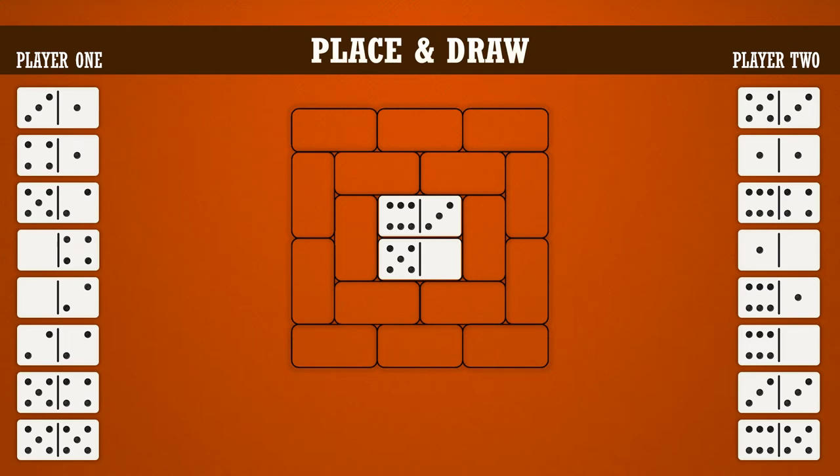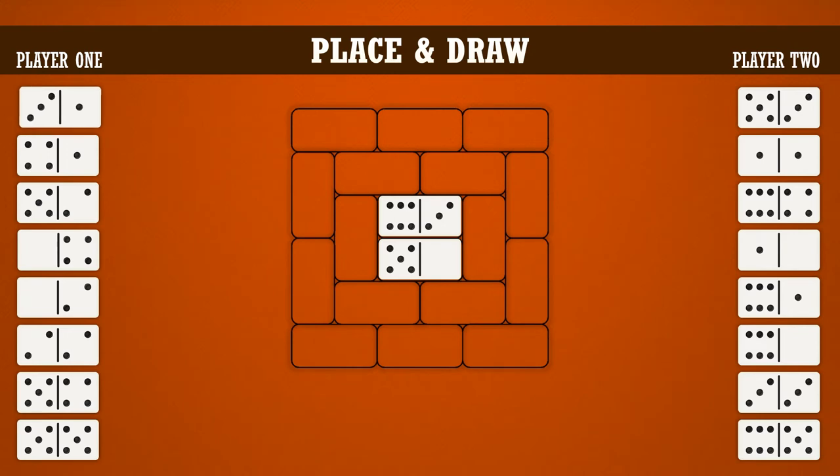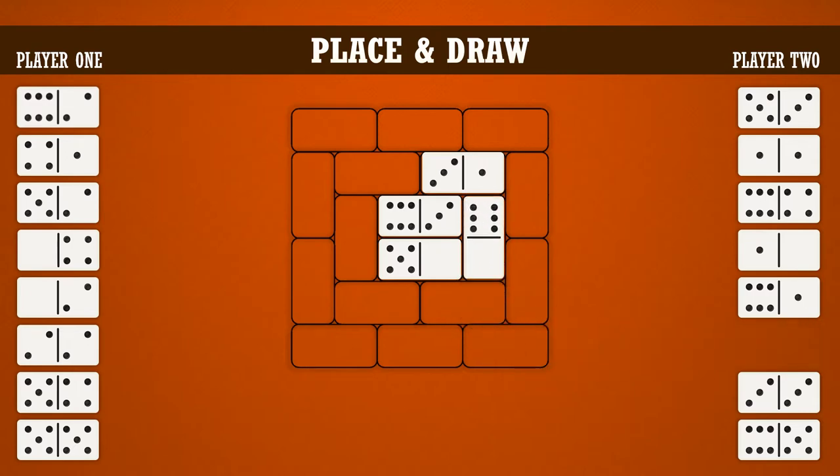On a turn, a player can do one of two things: either they can place and draw dominoes, or they can discard and swap dominoes. When placing a domino on the grid, the domino must fit within the grid lines, it must be touching another domino, and at least one number on that domino must be touching a matching number on the domino it is next to. So in this example, player one placed the 3-1 next to the 3-6, making sure the two threes touch. To finish the turn, player one draws one domino into their hand. Player two will play next by placing the 6-blank next to the 5-blank, making the two blanks touch, and will then draw a domino.